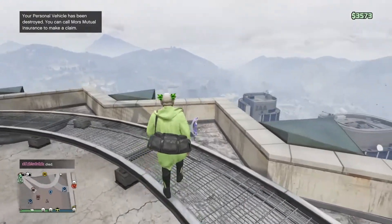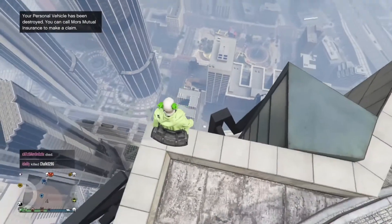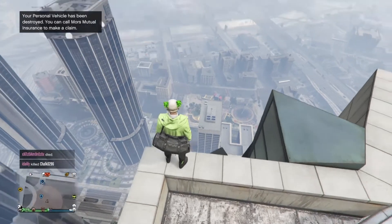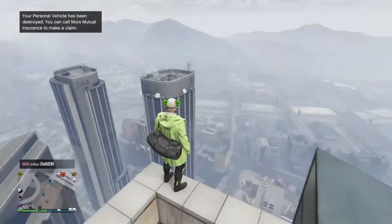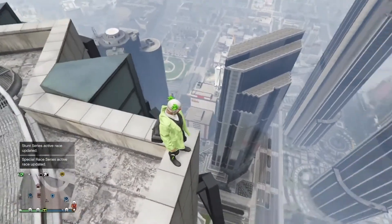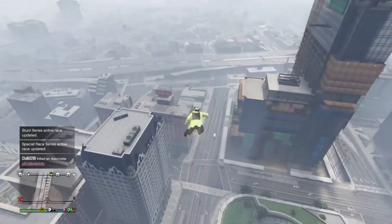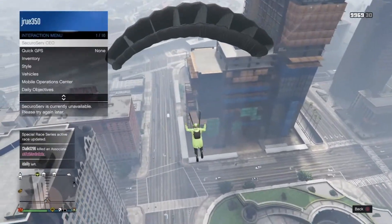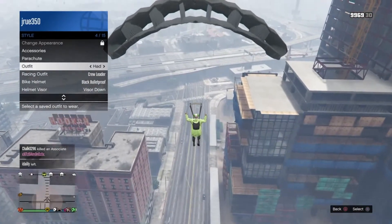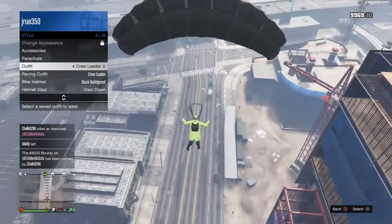Once you load in, run over and grab the parachute, jump on top of the roof. You can also do this with a helicopter but since I'm not near one, this works just fine. Put on the duffel bag or the outfit with the duffel bag, then jump off the building and open the parachute. You don't have to open it as close to the ground as I did. Then switch to the outfit you want the duffel bag on.